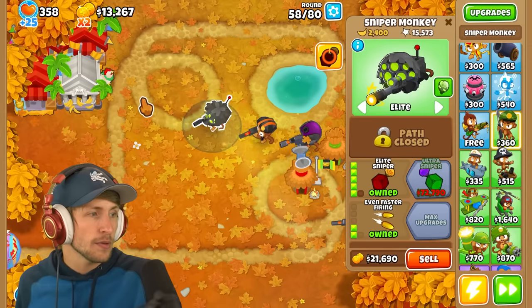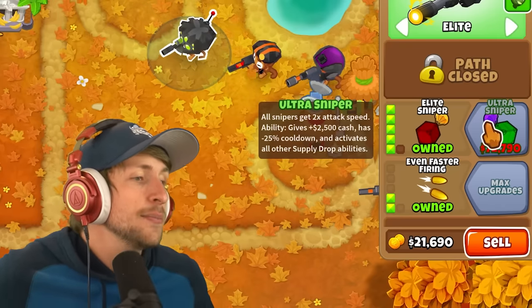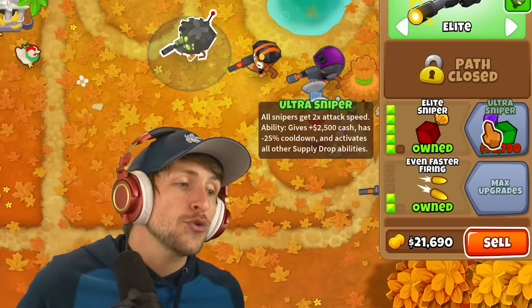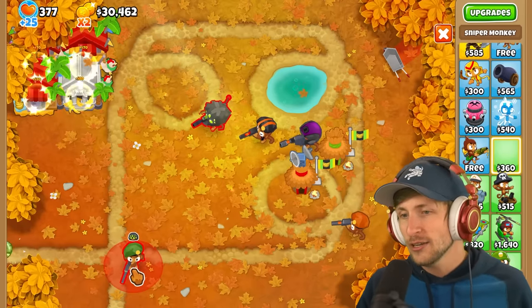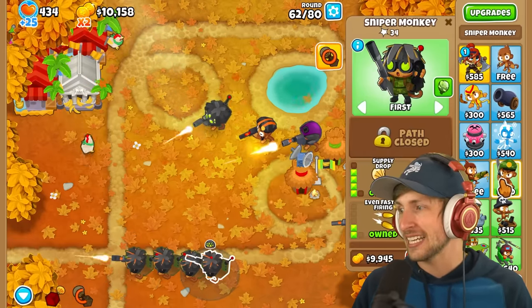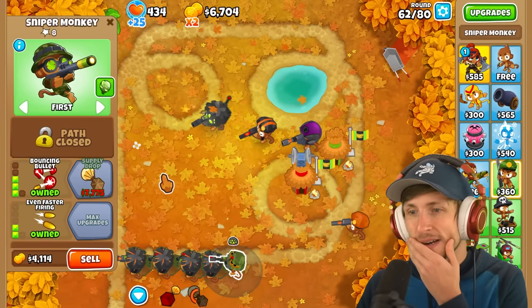Elite Sniper. Now we have to get Ultra Sniper, which is $72,000. All snipers get 2 times attack speed. Ability gives $2,500 cash, has 25% cooldown, and activates all other supply drop abilities. I kinda wanna just get a row of them - it's already gonna get crazy. Having all of these supply drop snipers are gonna be epic.